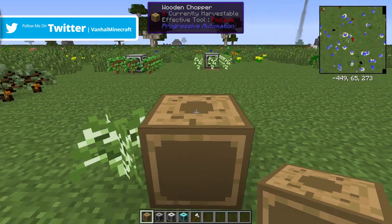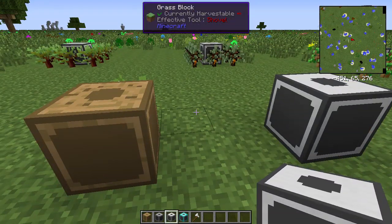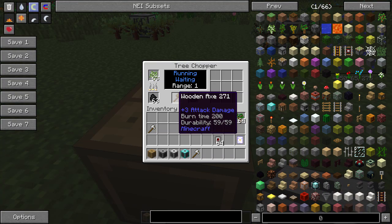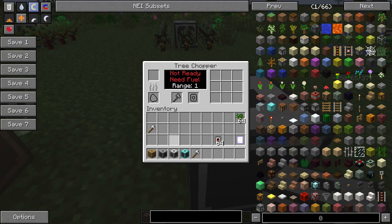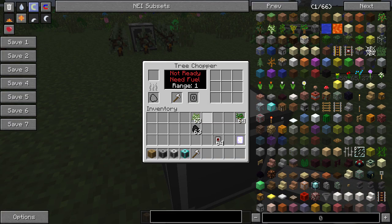I don't have any wooden upgrades so let's create the iron one. The difference between the machines is, as always, that they can use a higher level tool, so the tools last longer and the trees get chopped a lot quicker. Let's use this iron chopper here.